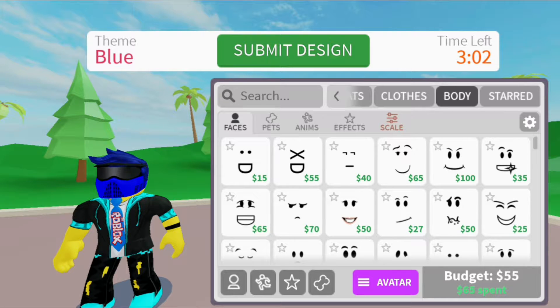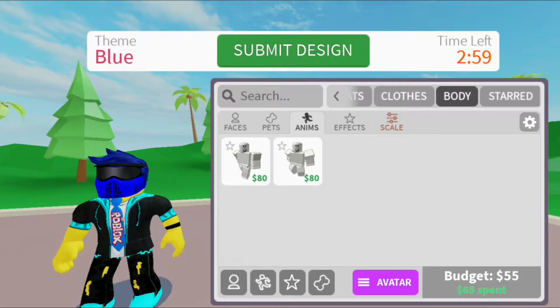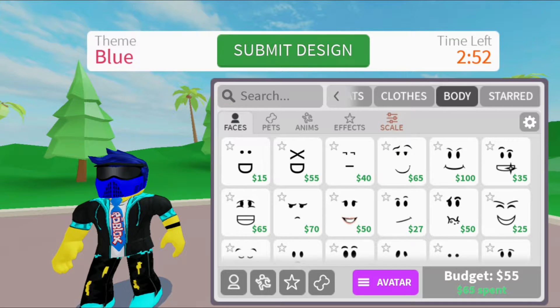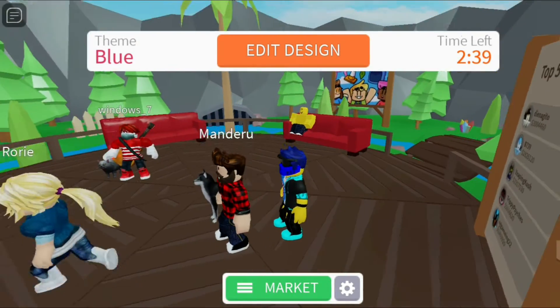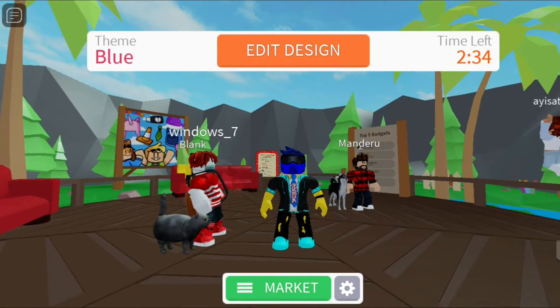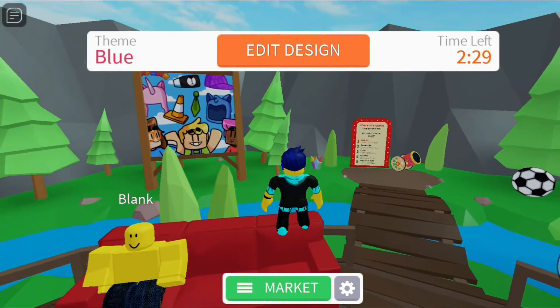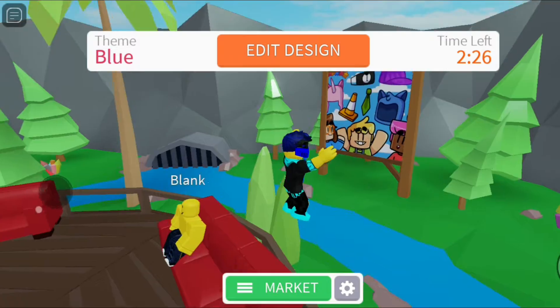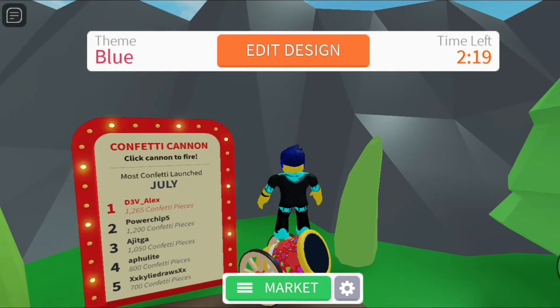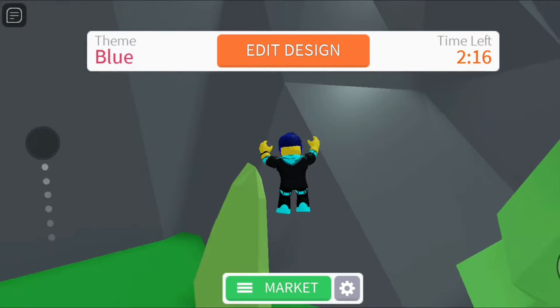There's not much left to get - faces don't really matter, I can't even afford that. I can't afford animations either, don't have any effects because I don't have any money. Might as well just use the rest of my money on a face. I mean, there's really no point in seeing what other people chose because I can't copy them anyway. I have two and a half minutes left so I'll get back to you when the time reaches zero.